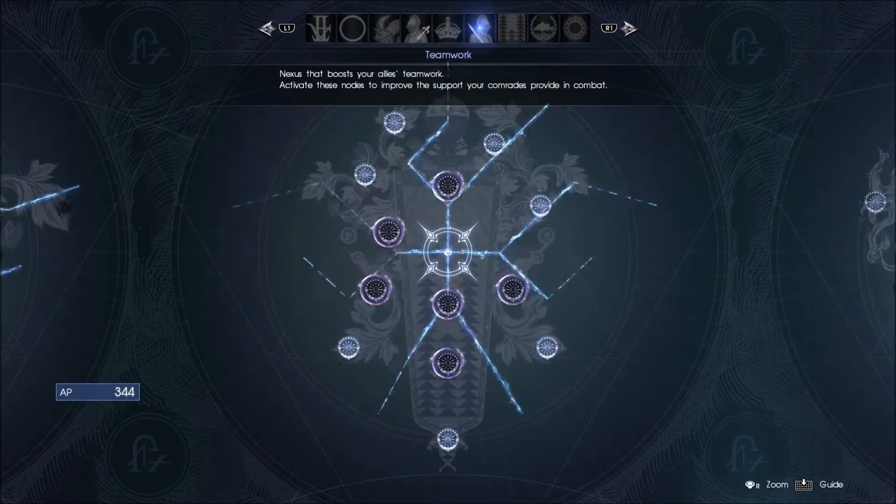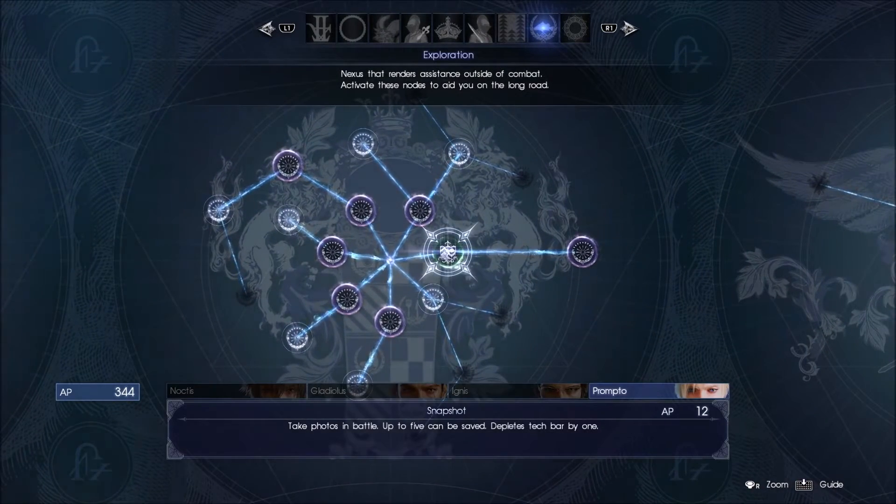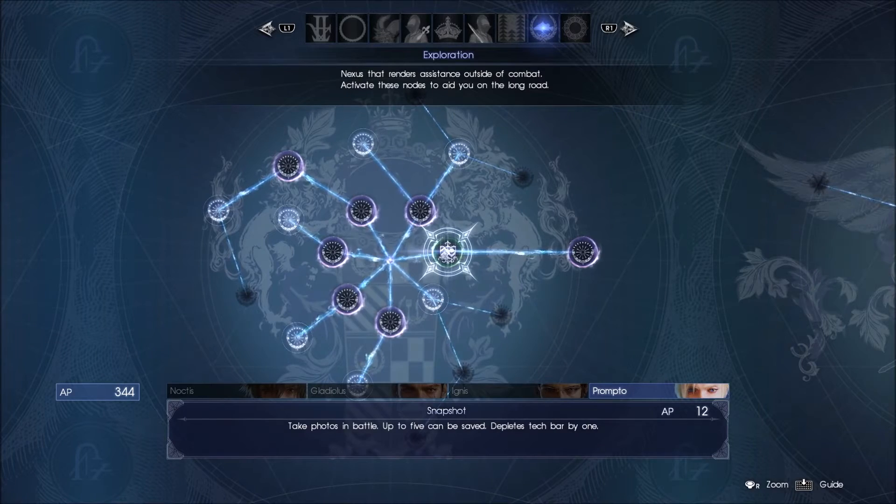A lot of the other guides I've seen online say to go into Ascension and make sure you purchase Snapshot. It is 12 AP and it allows you to take up to five pictures in battle. That's great, but it relies on the tech bar being full, so a lot of those videos have people just standing around waiting for the tech bar to fill up.